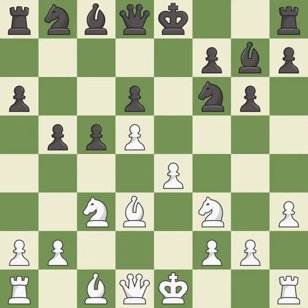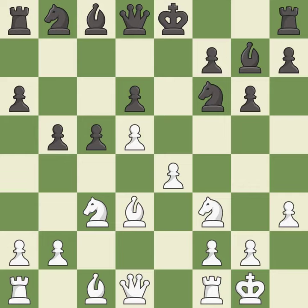This activates a knight by developing it off of its starting square. Castling gets the king to a safer square, out of the center of the board, while also developing a rook. Castling kingside tends to be safer because the king is further from the center.